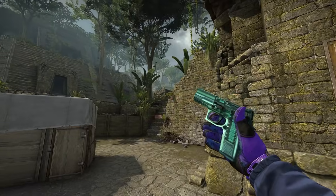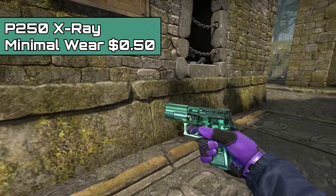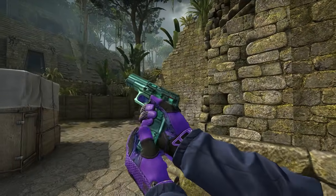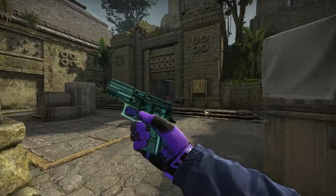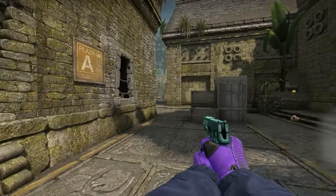Next up, we have the P250 X-Ray Minimal Wear. This is one of the most unique skins in CSGO — you can get a P250 X-Ray package for $2.50 and get any condition, or you can just buy a Minimal Wear one off the market for a fraction of the price and flex on all the haters. The P250 X-Ray is pretty solid.